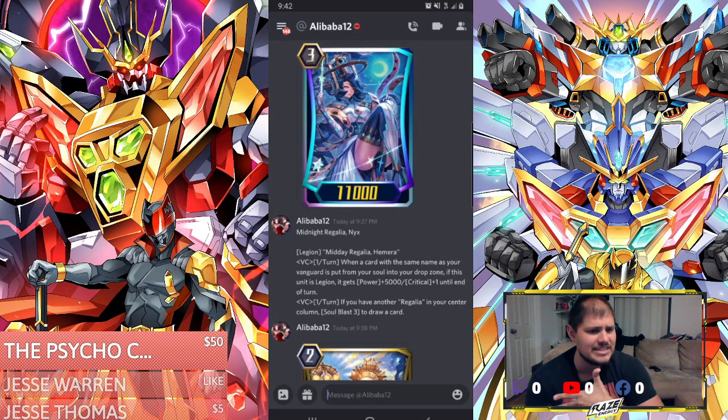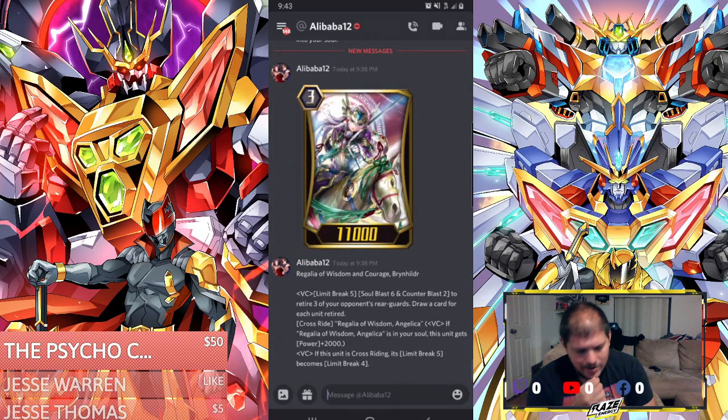We don't want to deck out anymore. If we Legion, we'll always be able to keep putting back 4 cards, because we're Soul Blasting — we just keep re-riding Legion after Legion, maintaining triggers in the deck. Let's go over Regalia of Wisdom of Courage, Brine Hilda. Break ride — Soul Blast 6 and Counter Blast 2 to retire 3 of your front row rear guards, then draw a card for each unit retired. So if you retire 3 rear guards, you draw 3 cards. Cross ride with Regalia of Wisdom Angelica — that is the break ride.